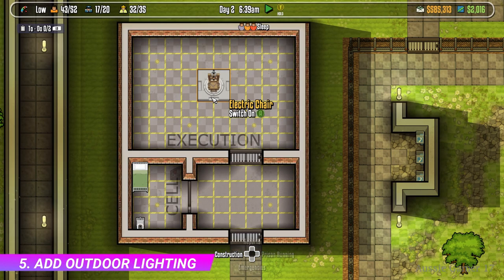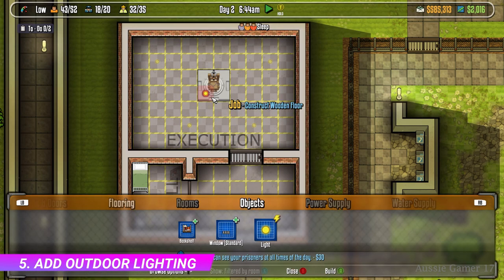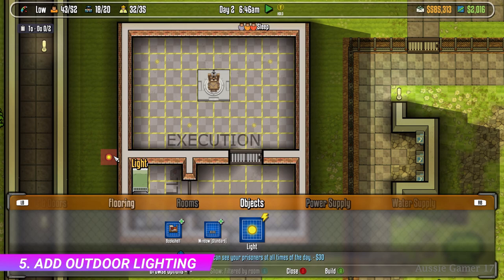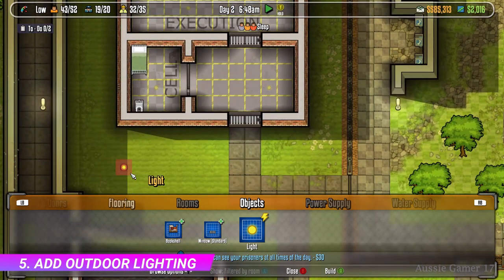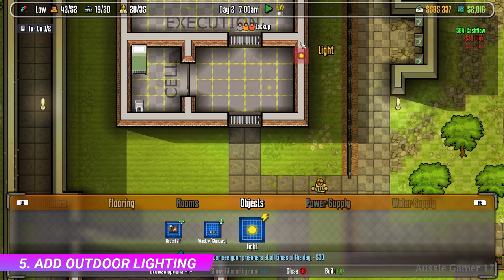Now we've got the fifth and final optional objective for this story, and that is to add some outdoor lights. Go into objects again and select lights. I'm pretty sure you only need to add two down the front here either side of your path, but I just put a third one in for good measure while I was making sure we get this achievement to pop.